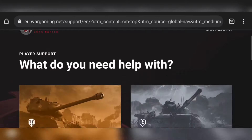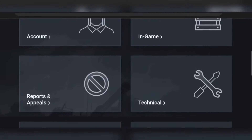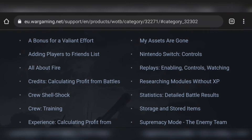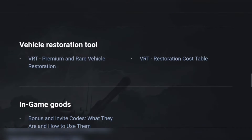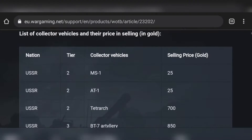Then go to Player Support, select World of Tanks again, then In-Game. Here we can see the Vehicle Restoration Tool, where we can also see the costs - how much gold we need to restore a vehicle.